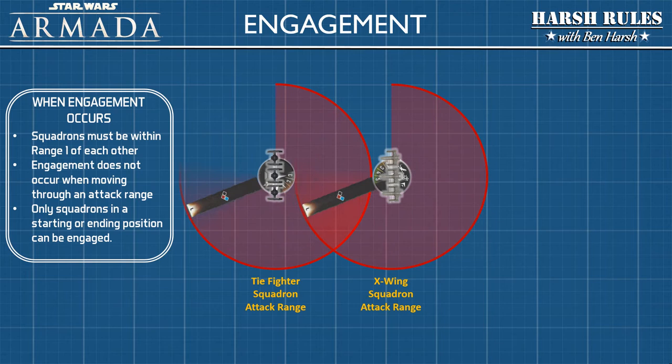When one squadron is within attack range of another squadron, they're considered engaged. Engagement does not occur when a squadron is moving through another squadron's attack range. Only squadrons in a starting or ending position can be engaged. Under these conditions, multiple squadron engagements can occur in the gameplay area. Essentially, the squadrons are engaged in a dogfight with each other.